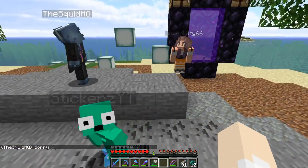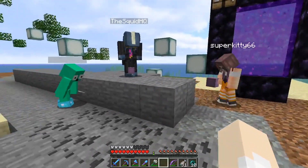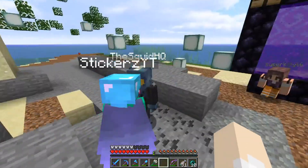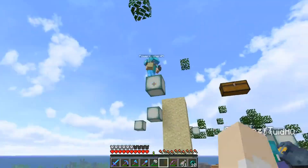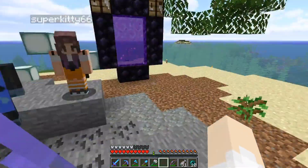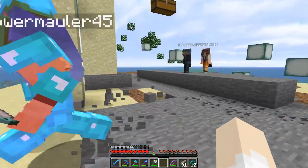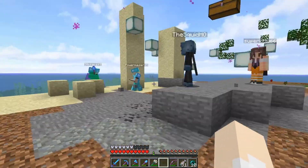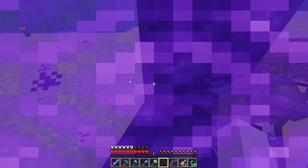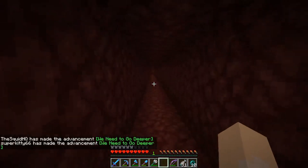So as you guys know, this is the spawn island - you spawned here. I actually have a couple of gifts for you guys - here are starter kits courtesy of me and Stickers; we put those together for you. Coming through this nether portal will take you to our real spawn, which looks a lot better than the spawn island.